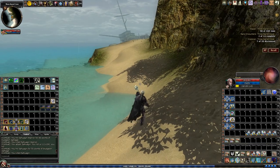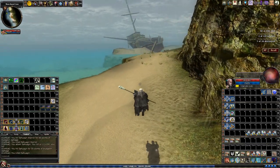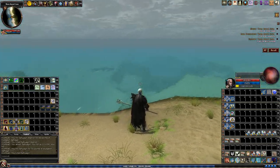Hi everyone, Alba here. This is going to be my solo run of Ghost of a Chance. It's located in the Three Barrel Cove Explorer area on the top left of the map, or northwest.